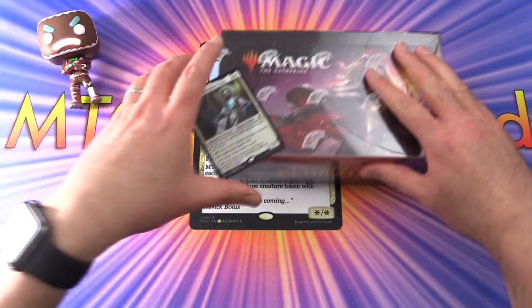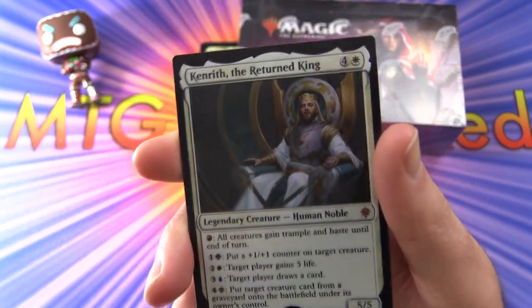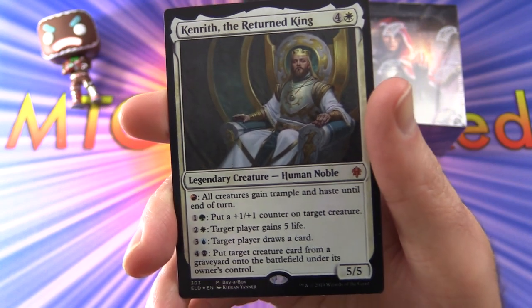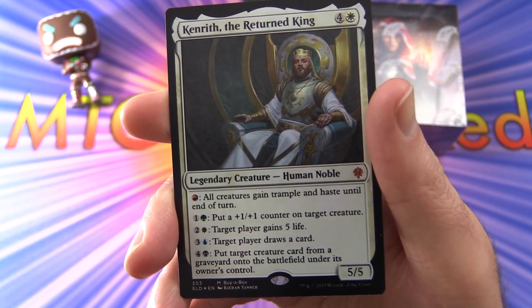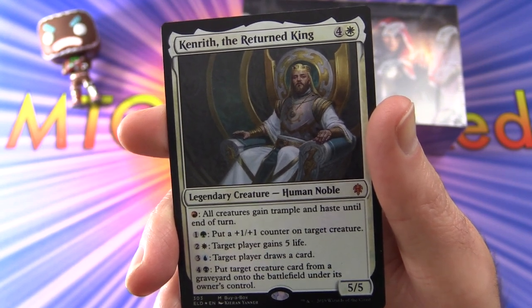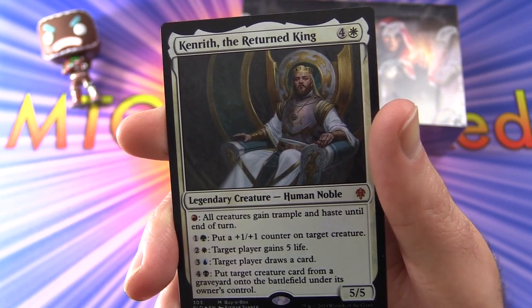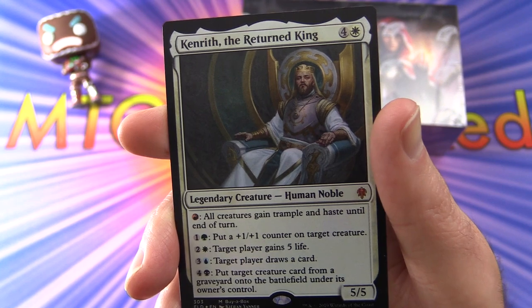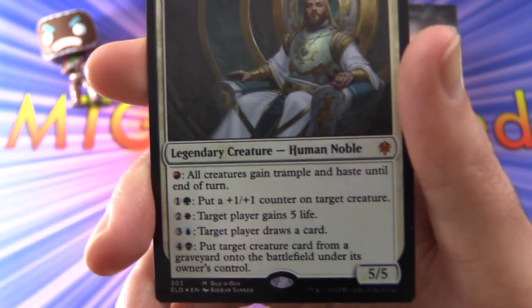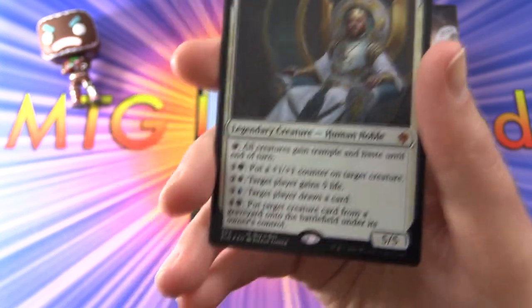So let's take a look at the promo card here. This is a foil mythic Kenrith, the Returned King — a Legendary Creature, Human Noble, 5/5 for 5. Pay red, all creatures gain trample and haste until end of turn. Pay 1 and a green, put a +1/+1 counter on target creature. Pay 2 and a white, target player gains 5 life. Pay 3 and a blue, target player draws a card. Or 4 and a black, put target creature card from a graveyard onto the battlefield under its owner's control. You might want to be playing a 5-colour deck to take advantage of all of that, but I'm sure it will work in any deck.